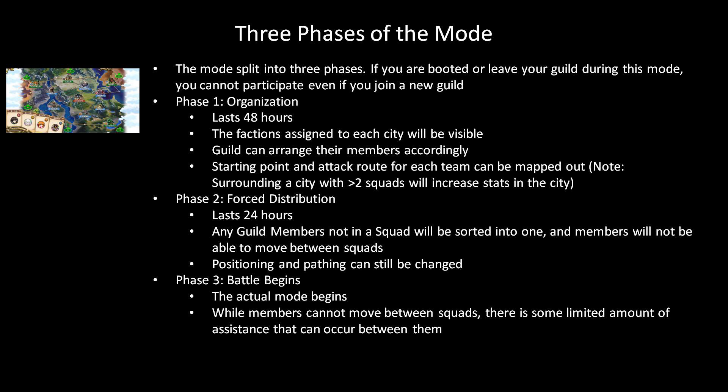Next we have phase two, which is force distribution. This phase lasts 24 hours and at this point any guild members who are not in a squad will be forcibly sorted into one, and members already in a squad cannot move between squads. It is however still possible to change the positioning and pathing of each of your squads on the map — it's basically a final check of where everybody is going. In phase three the battle begins, and as mentioned before this lasts for six weeks. While it was not possible to move members between squads in phase two, when you actually start playing the mode it is possible to have some limited mobility between squads. Squad leaders can borrow members from other squads with the other squad leader's approval. There is a limited number of uses for this feature, but it's nice to have in case one squad is running into trouble and needs a stronger member of the guild to help.